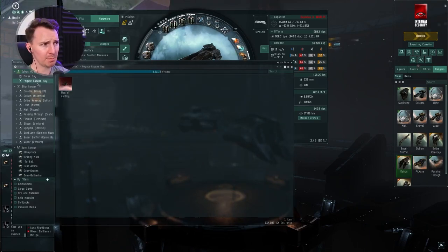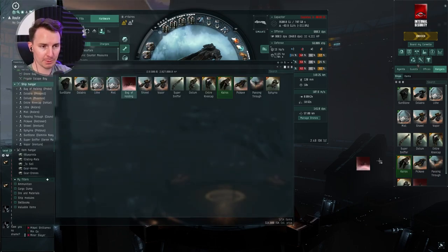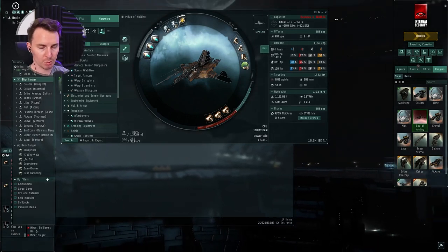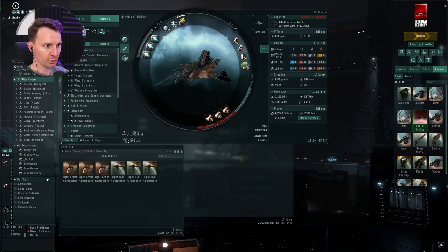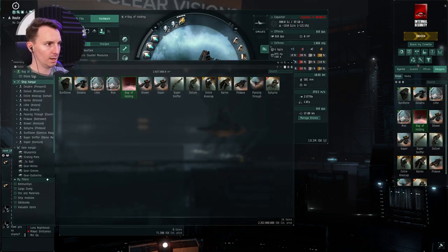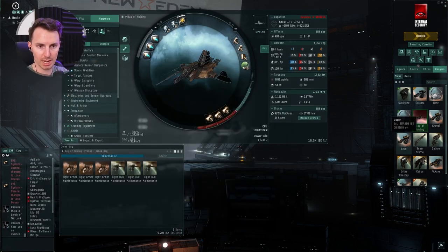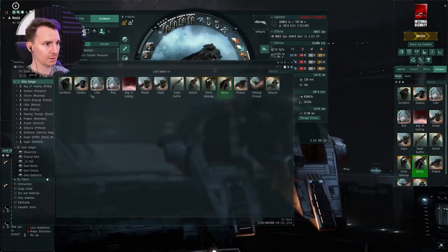Next, let's talk about the frigate escape bay — an often overlooked feature in battleships and marauders, and this one's very important. You can put an entire frigate in there. We have a whole video dedicated to this, but I'll give a brief overview. We have healing in our frigate escape bay so we can repair hull and armor with drones. We've got scanning, so if we need to probe something down we can just do that. We've got an expanded cargo hold full of ammo. So if we run out of ammo — covered. Need to scan — covered. Hull is damaged and can't get back to a station — covered. Utilize the frigate escape bay not just in your marauder but in your battleships as well.